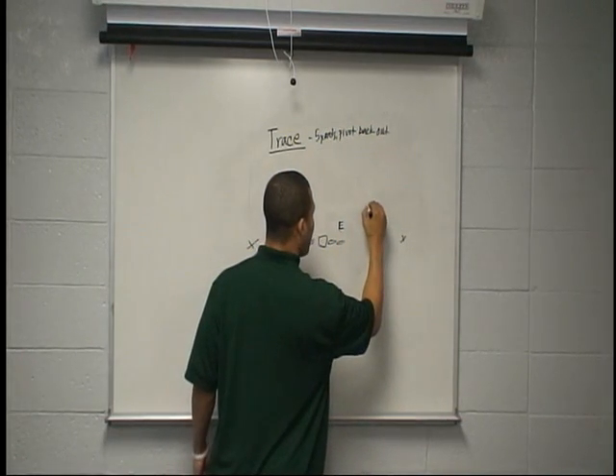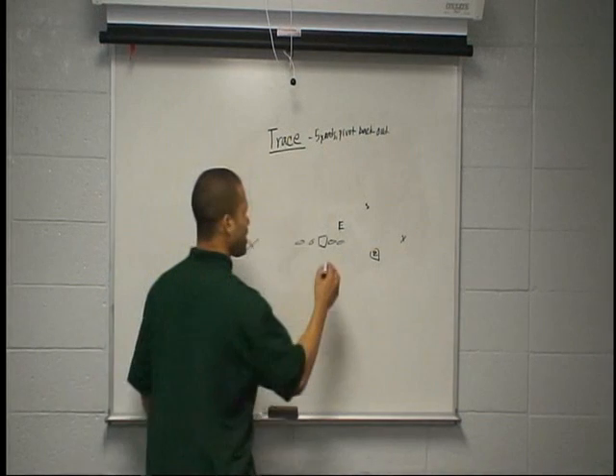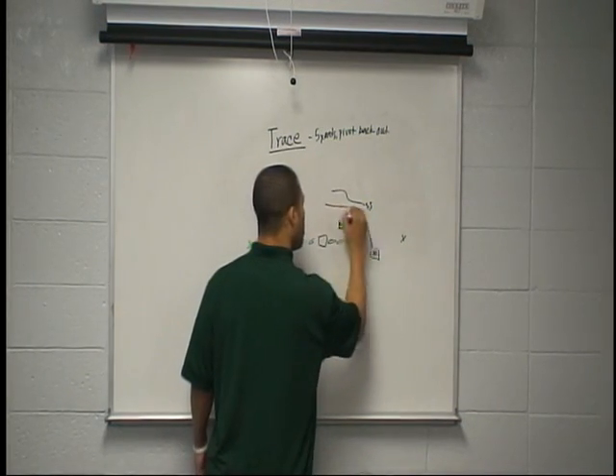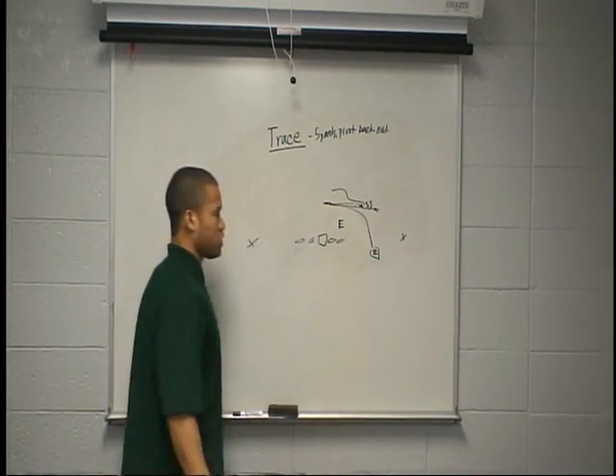If we've got a defender playing us inside, that's just what we want — we can win inside of this guy. He's going to work inside and then out. Got to lose him at the top. Stick that foot in the ground and burst out.